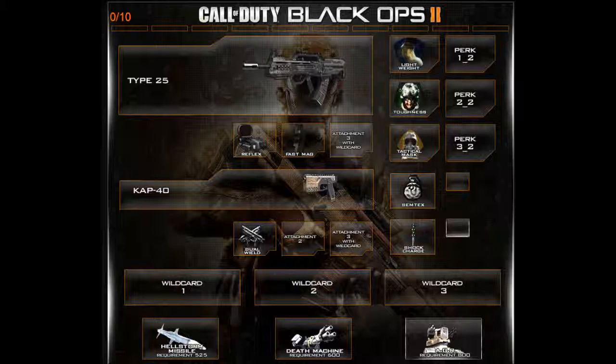Tactical Mask for flash and stun grenades, just in case. The secondary is the CAT-40 — you can dual wield those. They didn't put the Select Fire attachment in the attachment section, but I know it's there and there will be automatic pistols like the CAT-40. Semtex and Shock Charge for equipment. No wildcards used. Scorestreaks are Hellstorm Missile, Death Machine, and AGR — pretty average if you want to survive long enough to chain them.